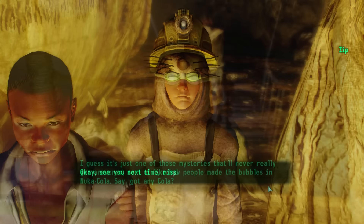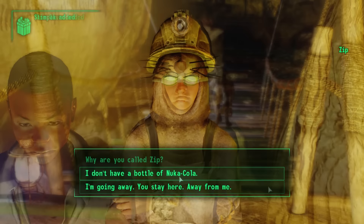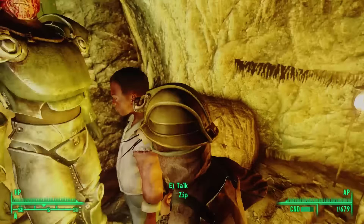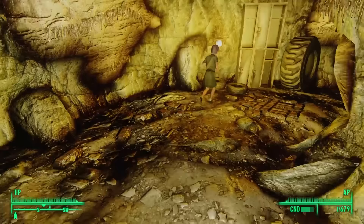We can trade one Nuka-Cola with Zip every 24 hours, and the items he has available for trade change — sometimes he even trades ammunition. The Fallout 3 strategy guide tells us his real name is Ricky, and he's not allowed to keep a weapon in the caves because of 'that accident that one time.' Joseph and Zip run off, and we can continue on our way to the Great Chamber.